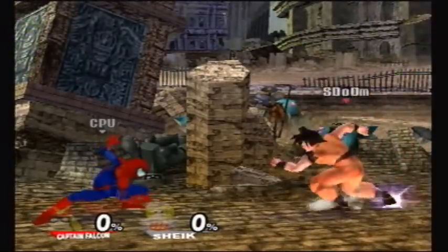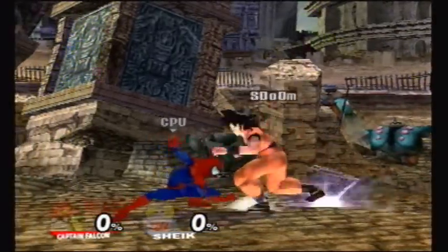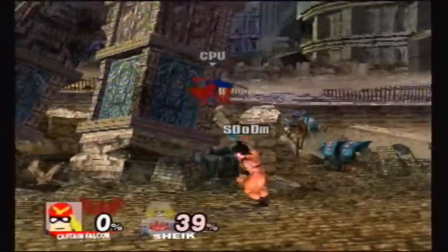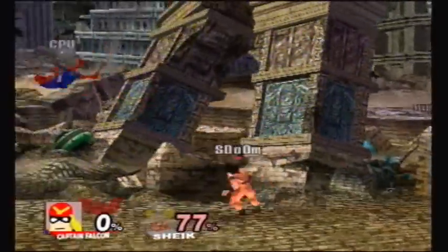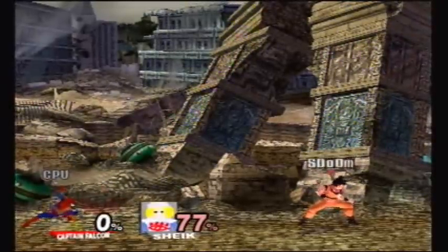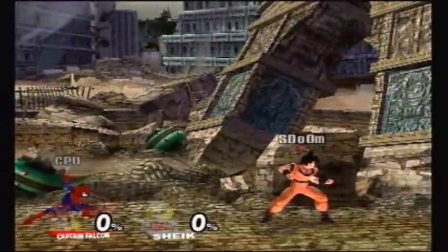This is the up smash — it's a flip kick, which actually comes from a lot of Mario PSAs, like Kate Mario and SMBZ Mario. This Goku has a lot of Mario's moves for some reason, and many of them, in my opinion, don't quite fit. Especially because they've been nerfed a bit, but you'll see that later.